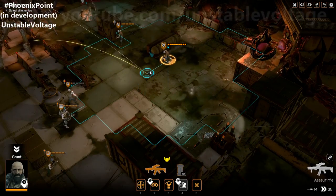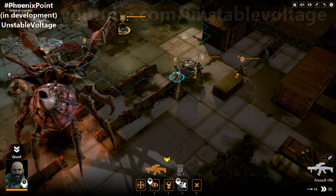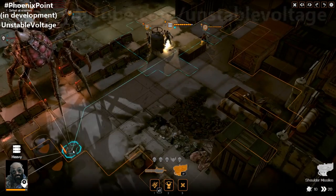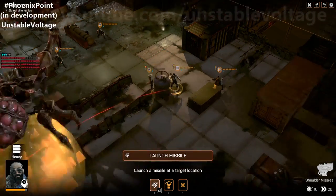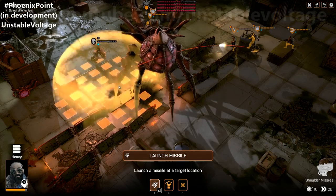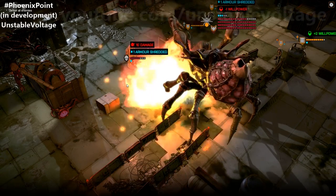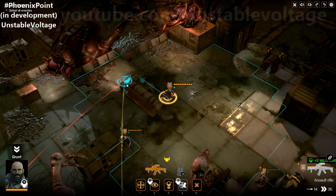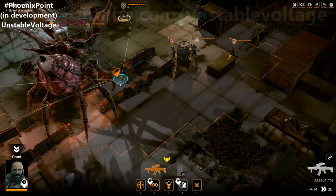This grunt only has one health left and a bleed — he's going to die on the next turn anyway. Let's use the heavy. His secondary weapon is the rocket launcher, which does a massive amount of damage. I'm going to try and hit the queen and another alien at the same time. There's no destructive terrain yet in this demo build, but the full game will have fully destructive terrain. We've done some damage to the queen and removed some of her armour.